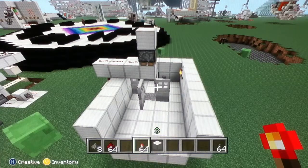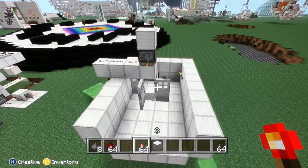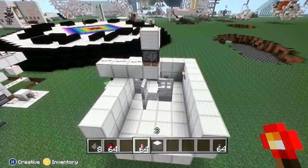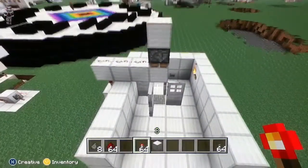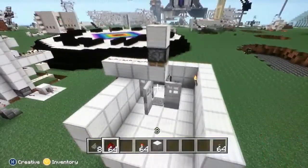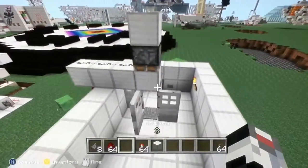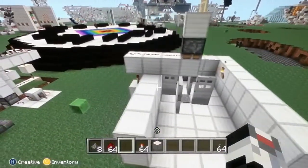Hey guys, it's me Marshall98, and I'm here to show you a useful redstone trap I made in Minecraft Xbox 360 edition. So whenever you have creepers, they're annoying to kill, they're just difficult to kill, and you want their loot because it's gunpowder. So I've made a simple trap that catches and kills them, and then resets itself.